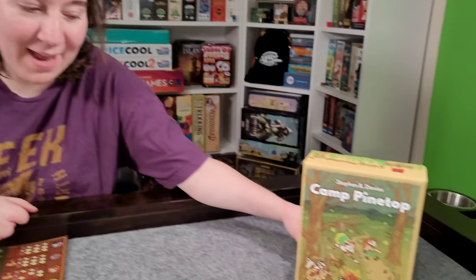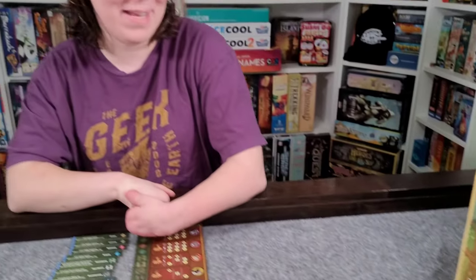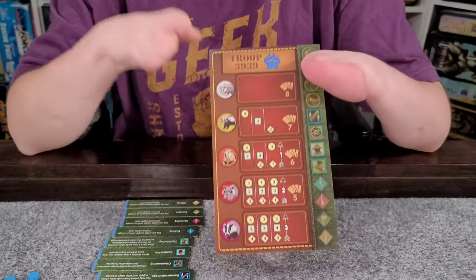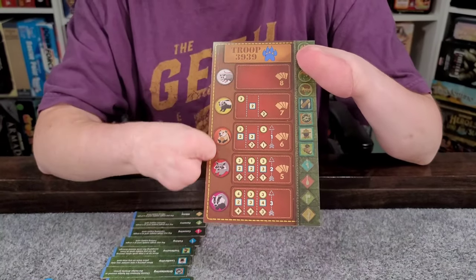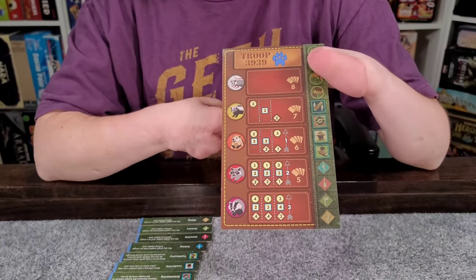Hey Meeple people, and hello Sarah. So what are we playing today? Today we are playing Camp Pinetop by Talon Strike Studios. They've sent us this copy of the game for the channel, thank you very much. This is a game for one to five players where we are different animals in sort of like scout troops. I'm in troop 3939, and we are attempting to rise through the ranks of our scout troop to get promotions and reach the top rank faster than the other players.